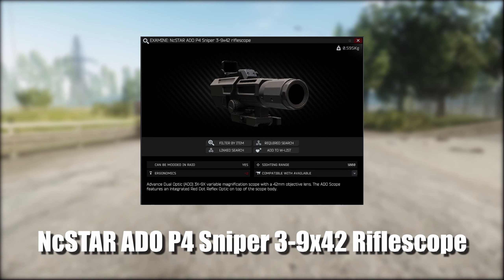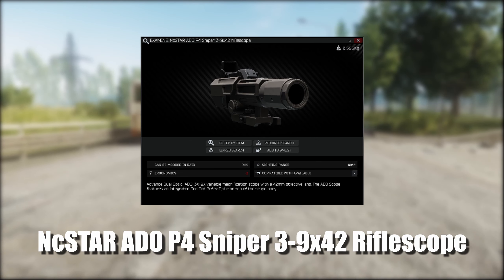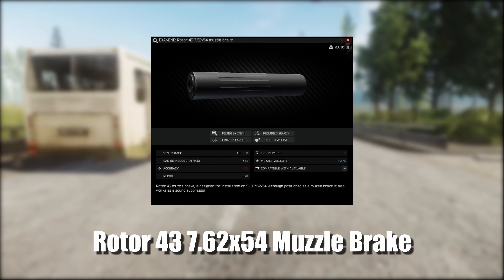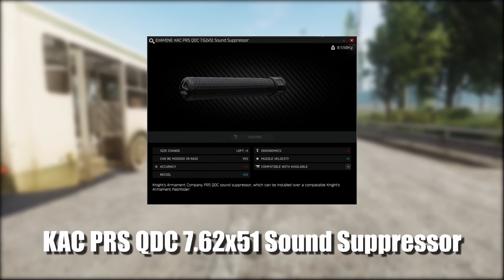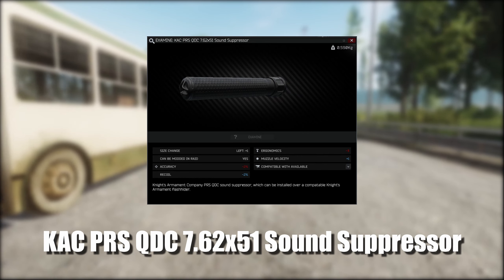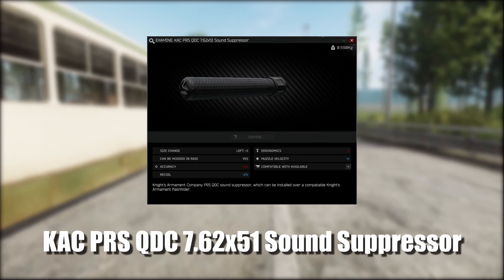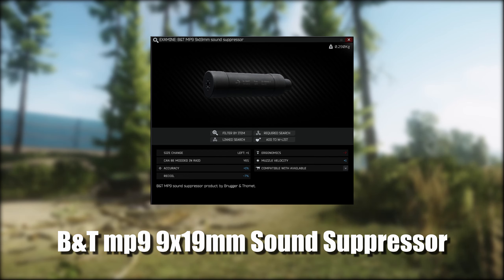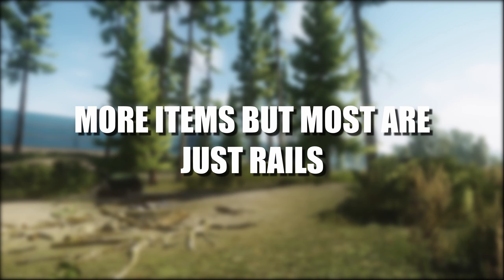Now onto a few weapon mods: you have the Vomz Pilad 4x32 rifle scope, the NcSTAR ADO P4 sniper rifle scope, the Roto 43 for 7.62, a CAC-PRS QDC 7.62x51 sound suppressor, the SAG Mark One free float chassis for the SVD, and the B&T MP9 9x19 sound suppressor. There are a few more items added but they're mostly just rail mounts.